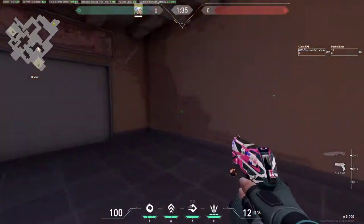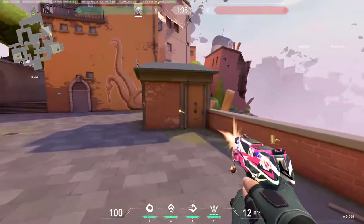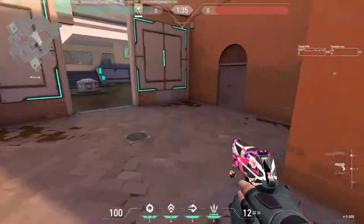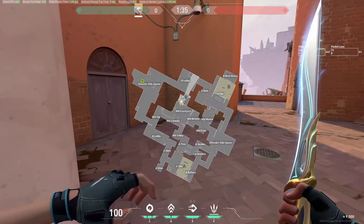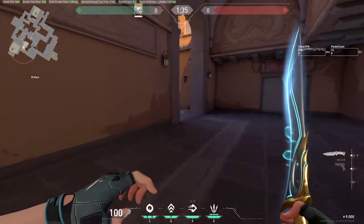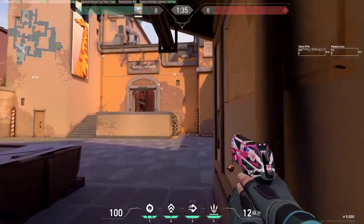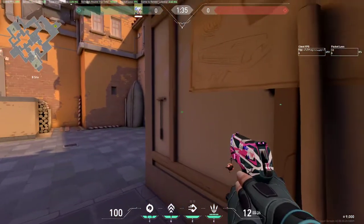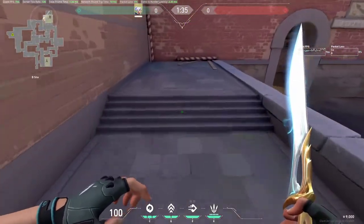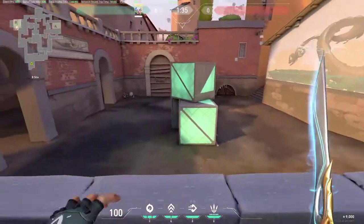Going here is A main - A main cubby from here to here. The A lobby is that whole big area outside. Going here from this tower - somebody calls it tower but it would actually be mid link, it says so on the map. It's easy to call out. So that's the front A side. Now going back to B side - this whole place is called switch or hut, because it looks like a hut.